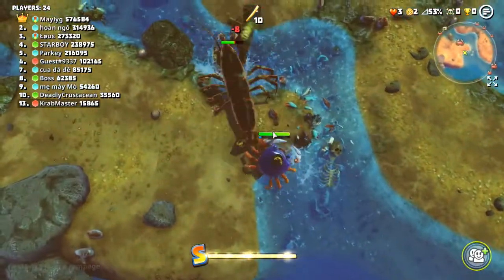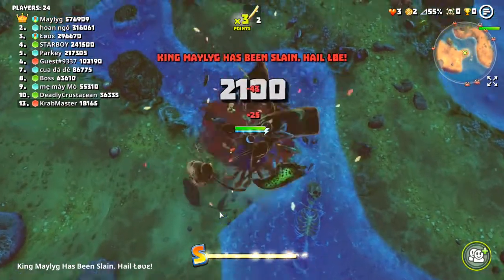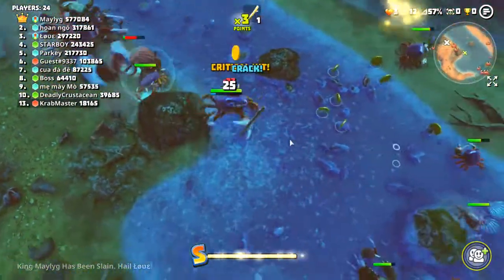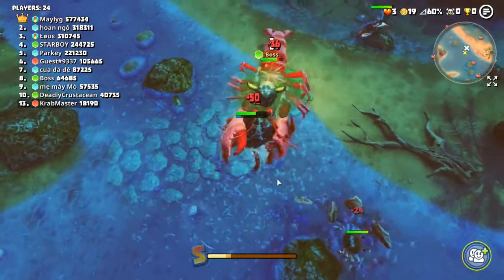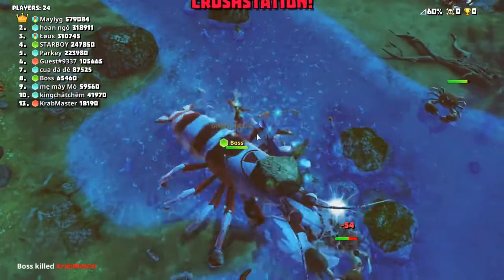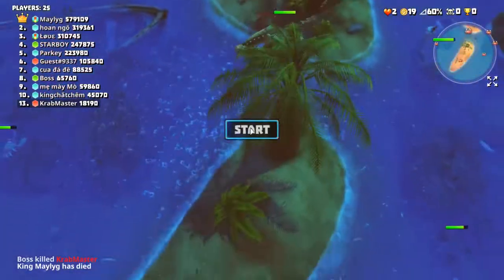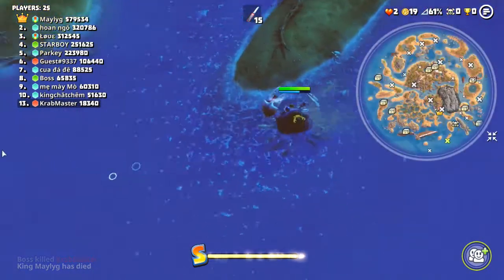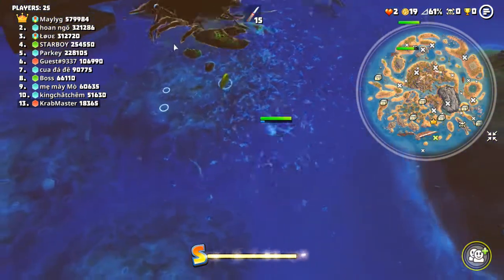Storm crab down, now we're gonna nail the lobster. At some point we'll grab the katana - just gonna collect all the coins first. This guy thinks he's pretty clever calling himself boss, but check the mini-map - the fact he's wearing a hat means he's not the boss, he's a player. At some point we'll find the katana but just gonna farm coins first.